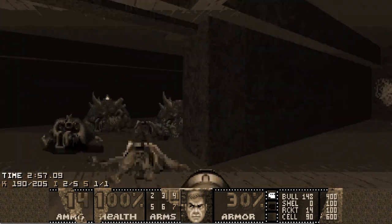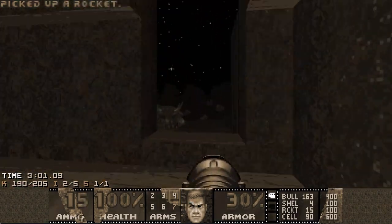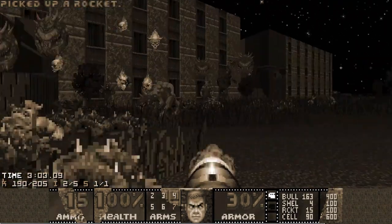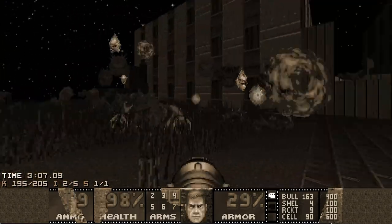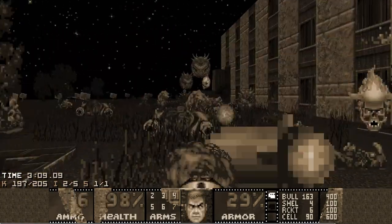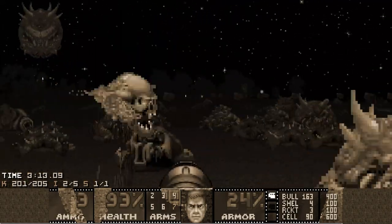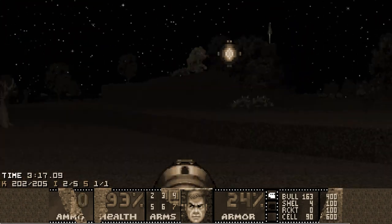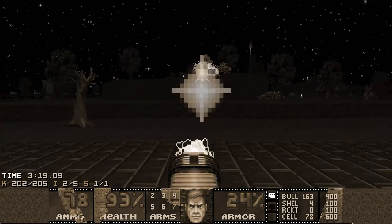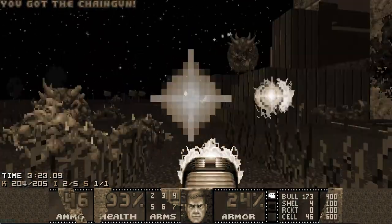Now that I'm free from this fight it's cleanup time. At this point I'm just hoping no enemies decided to hide and no cacodemon decided to fly to the opposite end of the map. Looks like two enemies left — they are cacodemons — and they were kind enough to come here to me instead of flying away, so I appreciate that.